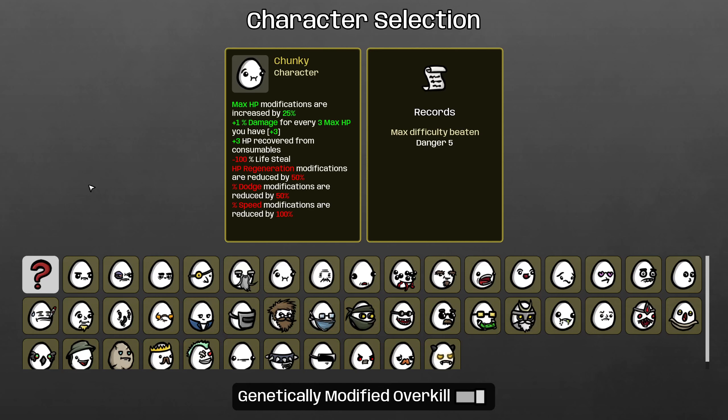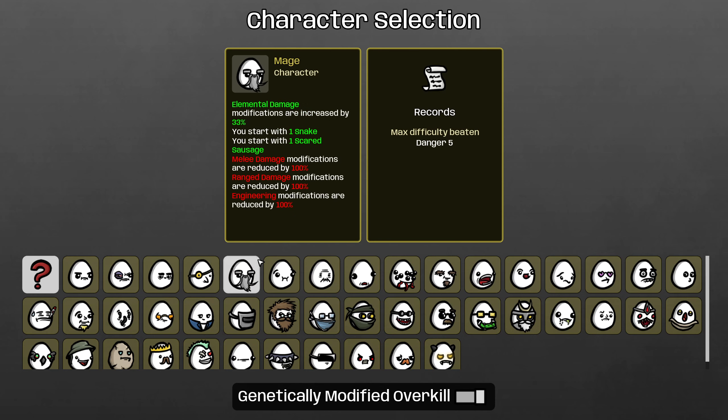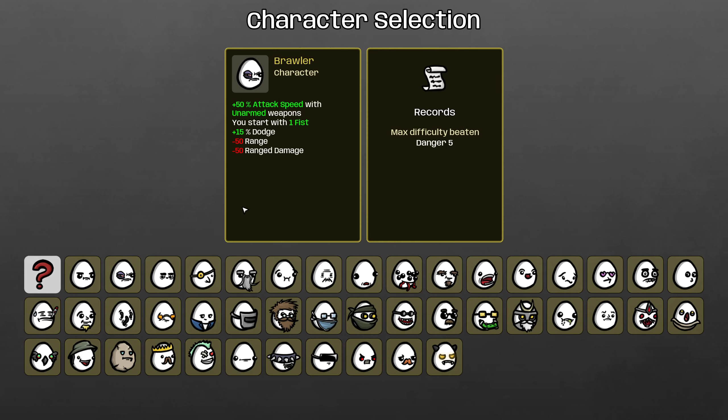Hello my friends and welcome back to Brotato Danger 5. We are playing some more Genetically Modified Overkill. If you're not familiar with this mod, it mashes up the effects of two characters into one, so we get both character stats at the same time, which is really cool. We've just been randoming characters and seeing what we get, so let's jump right into it and try to beat Danger 5 with whatever unholy abomination the mod gives us.